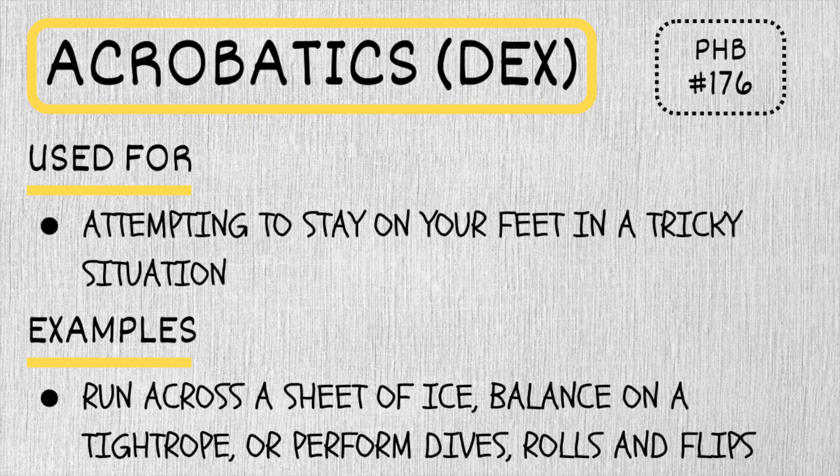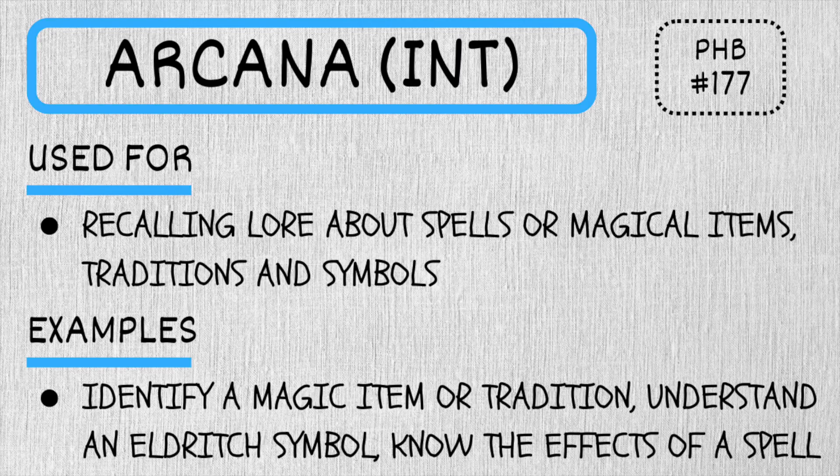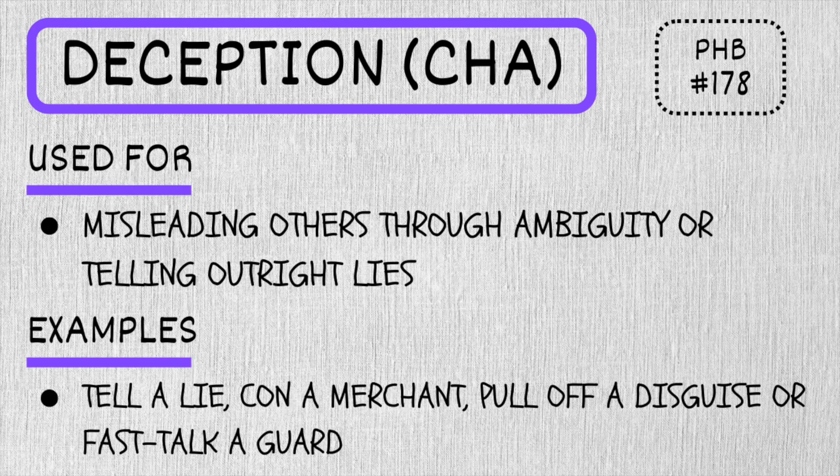Inside each of those ability checks there are specific skills. We're going to go through all of them and give you a brief overview. Starting with Acrobatics, which is utilizing balance, agility, and feats of dexterity. Next is Animal Handling — interacting with and understanding animals. Arcana is knowledge and comprehension of magic, spells, and the arcane. Athletics is your ability to run, jump, and climb. And Deception is your ability to bluff, lie to people, and trick others.